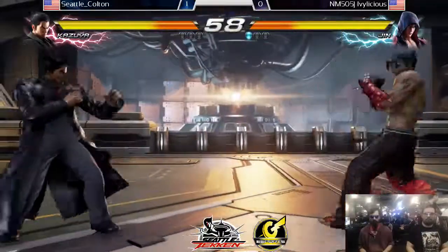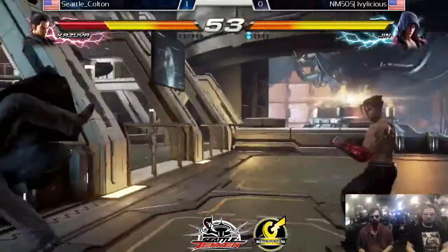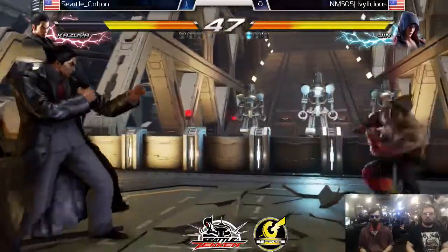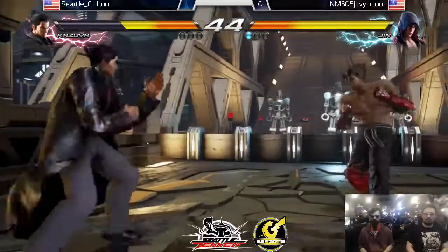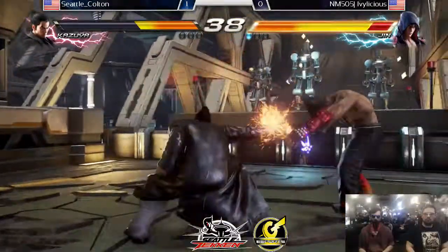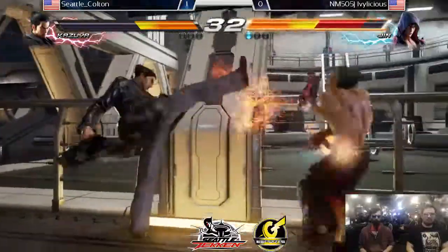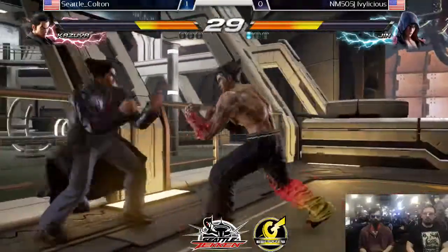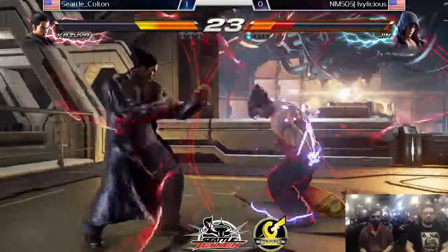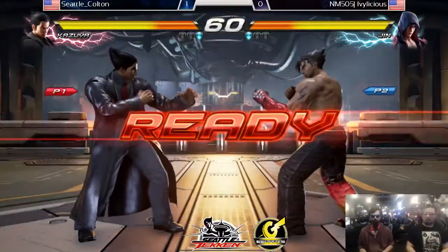All right, I'm expecting to see — yep, the electric right there. Jhin's electric is so weird though. Ivylicious winning so far again, taking another life lead, but no punish on the electric sadly. Gets the 1-1-2, gets the 4-4-3 for the open. Side wall splat, a little odd angle there. Dropped the combo — nice duck. But that should secure the win. Seattle Colton gets on the board, 1-1 in game two.